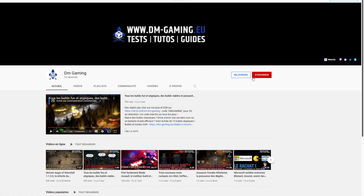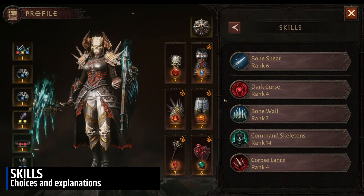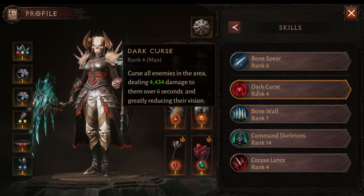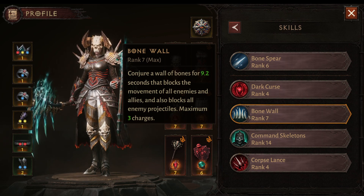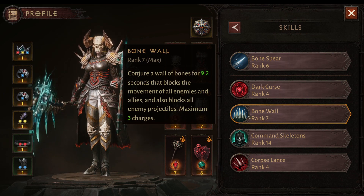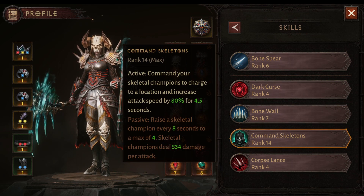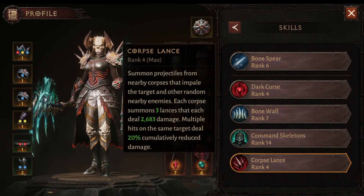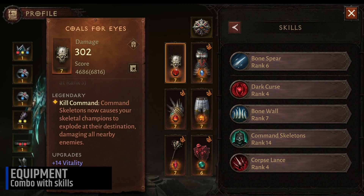I'll start this build with the skills. You need to either play Bone Spear if you don't have the trinity buff, or play Soul Fire. Then Dark Curse in order to debuff and deal some damage to the enemies. Bone Wall, which will be combined with an item I'll tell you about after, will help you get some CC. Common Skeletons for our minions, and we'll also use either Corpse Lance or Corpse Explosion depending on what buffs you have on your items.